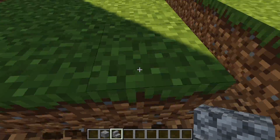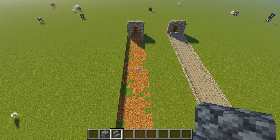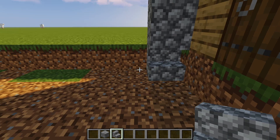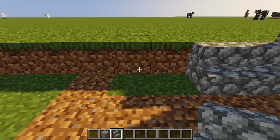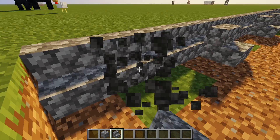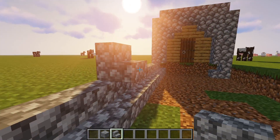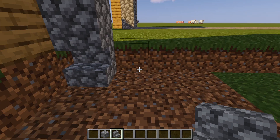Now that the middle is destroyed, we can start the actual build. On the edges we're going to place cobblestone stairs going all the way across. I'll just run and repeatedly place, and we'll clean up the mess later. On the way back we can clean up, destroy all the excess blocks, place the ones we missed, and boom — one side done.